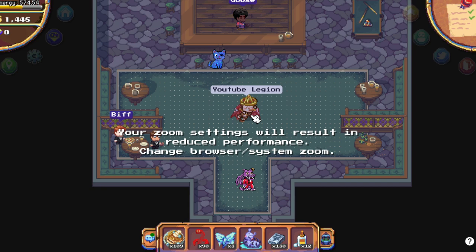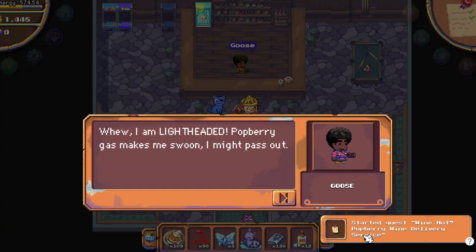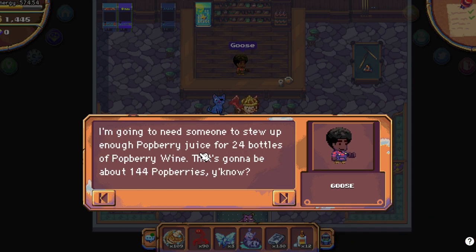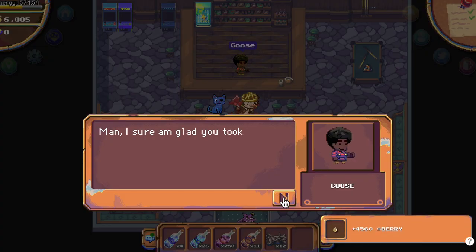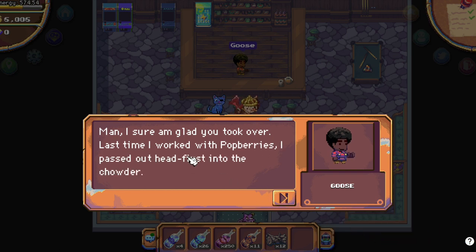To do the new quest, you need to talk with Goose, and he will start automatically the quest. He needs 24 bottles of Potberry Wine. I have them on me — talk to him again — and he will give you 4560 berries.